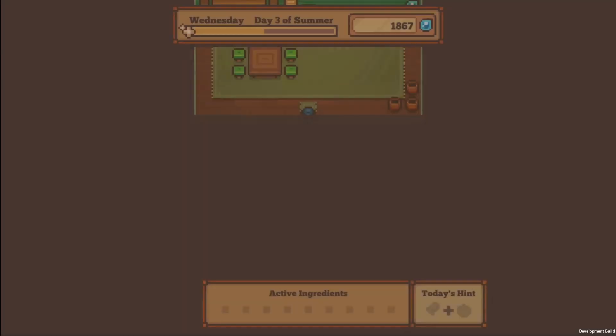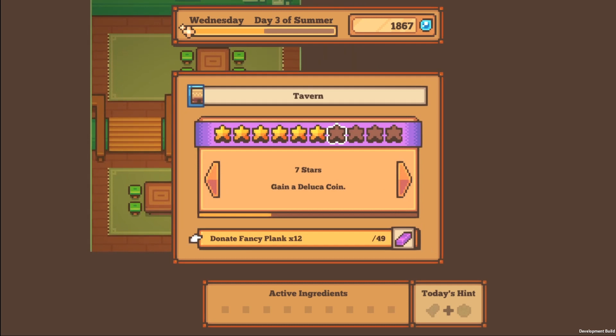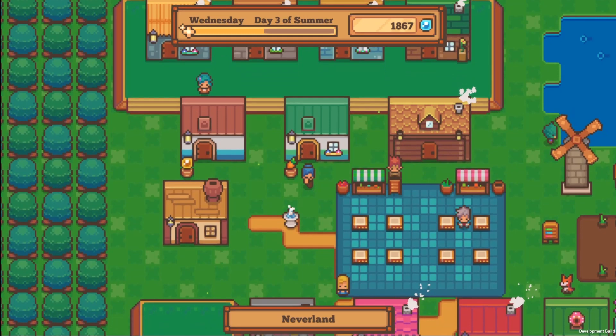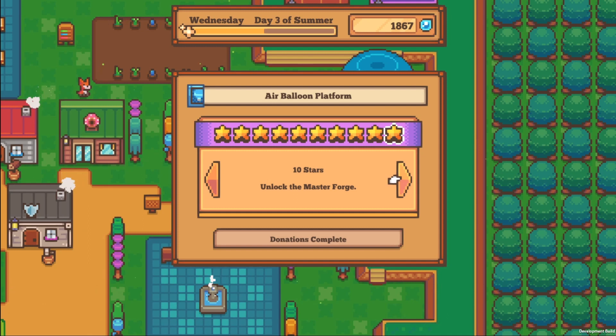You'll have many upgrades for stores and merchants that you can upgrade with a combination of dew drops, items, and resources. I recommend you read carefully to see what each star unlocks, because for some stores you might not need to level them up until later, so you can save your dew drops and resources for the more important things first. I highly recommend upgrading the air balloon platform first so you can access all the different locations right away.